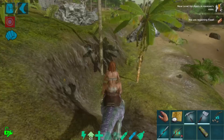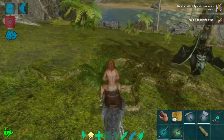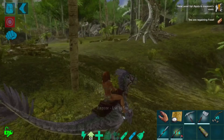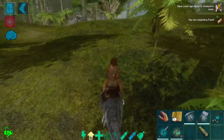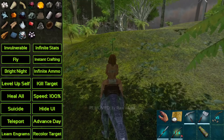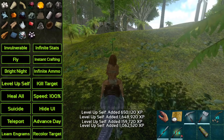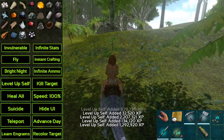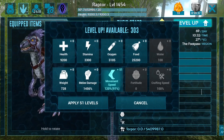We killed the spino without too much issue, but we are a little slow for my liking. I'll make it midday so we can see better and start adding levels. The 'level up self' button, as long as you're mounted on a creature, applies those levels to the creature itself rather than your character. Just a few levels here — 354% movement speed, that's barely any.